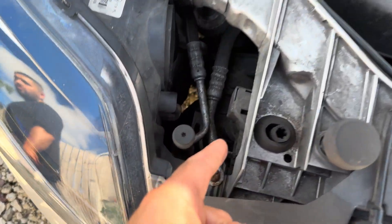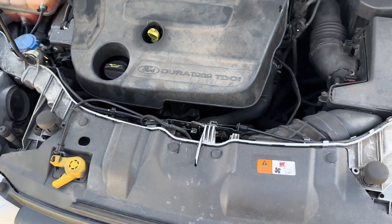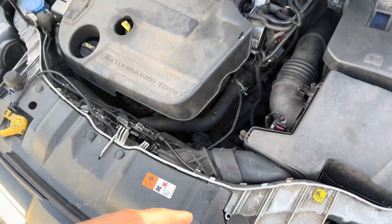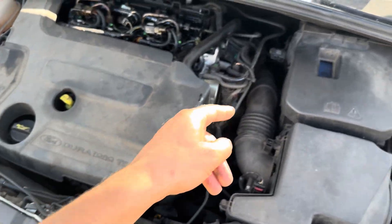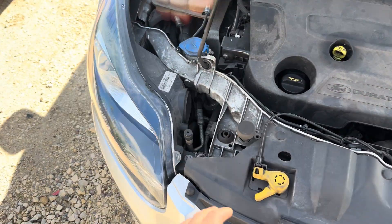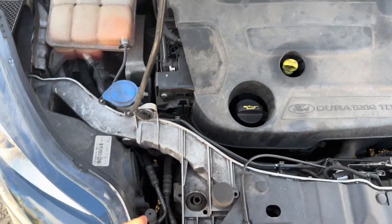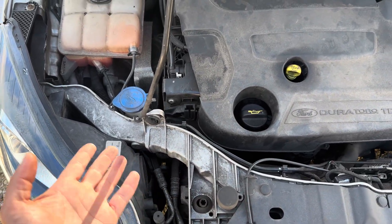There is a burst pipe here for the intercooler — that's what's caused it. In your case it may not be that; it may be the intercooler itself. This is why we say do a smoke test, see where the leak is, and take it from there. In this one we're going to dig in and investigate. The DPF has been triggered because of this as well — funny, it's just the way cars work.